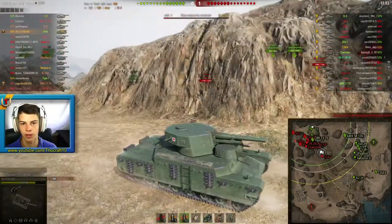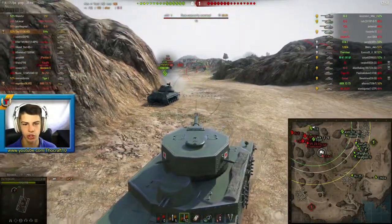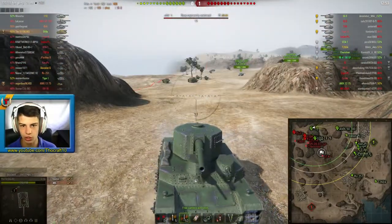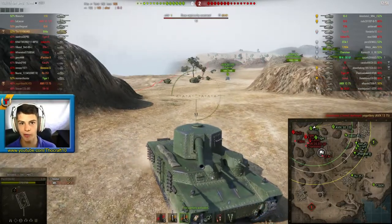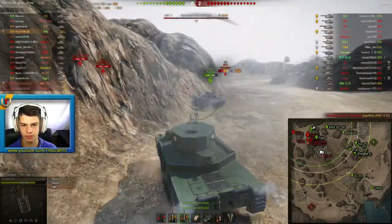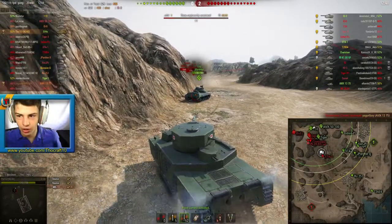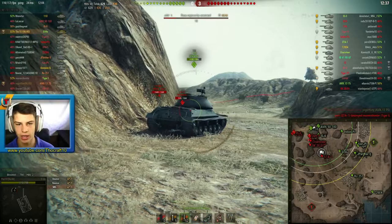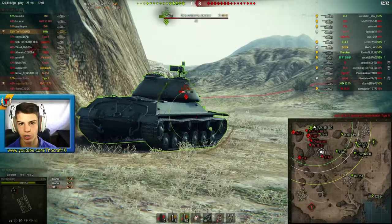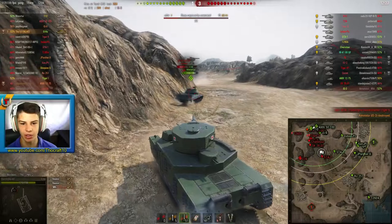Since I've got the derp gun mounted, it doesn't really matter where I hit that guy — if I hit them anywhere it's just going to do some damage. As you guys know, if you shoot HE shells with this 150mm gun you get 75 millimeters of penetration and 910 average damage per shot. There we go — 400 splash damage on the turret of the IS-3. I'm not really sure why he is still trying to side-scrape; he's a good player but he just knows I'm going to keep doing damage to him with the HE gun.